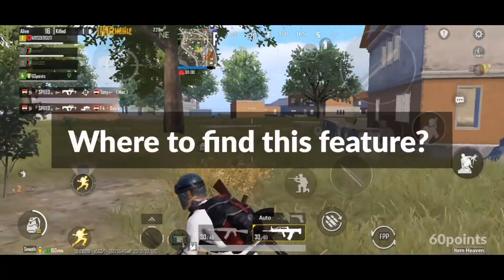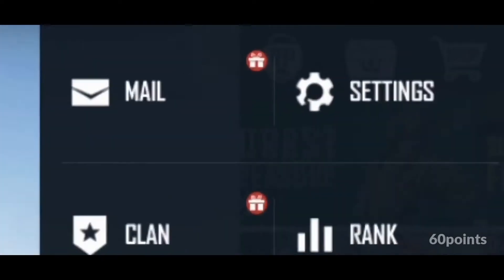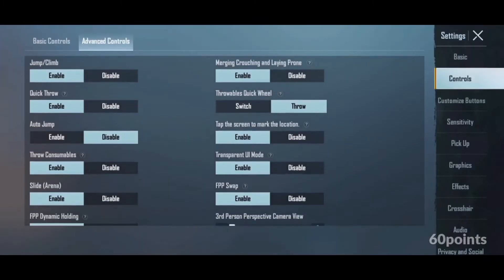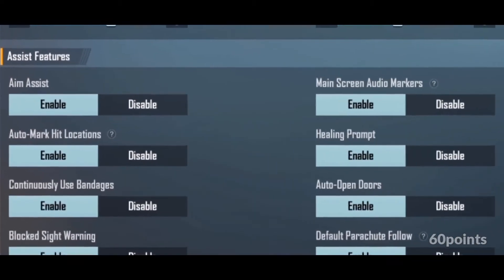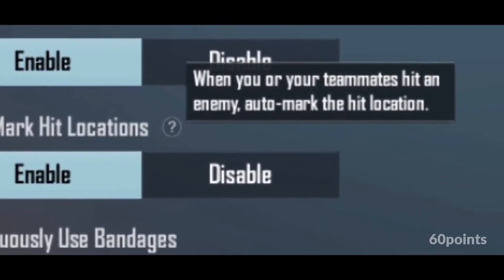Now let's look at where to find this feature. To view it, it's very simple. You go to the cog wheel, tap on settings, and on the first page, controls. Tap on the advanced controls tab and scroll down to assist features. There, you will see Auto Mark Hit Locations. Once enabled, it will work when you hit an enemy and show the location on the main screen.